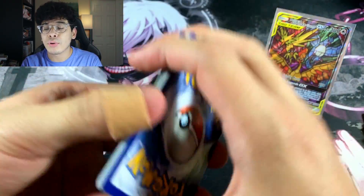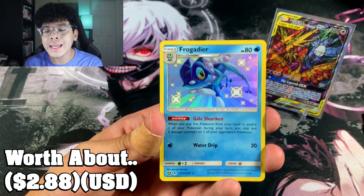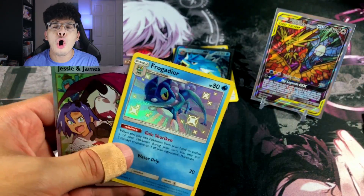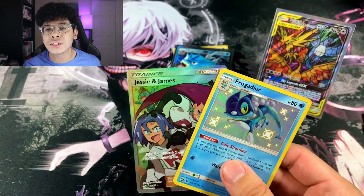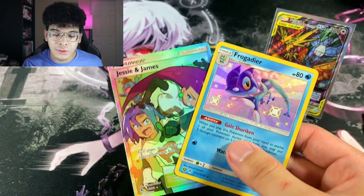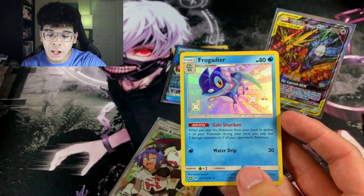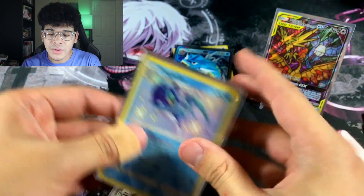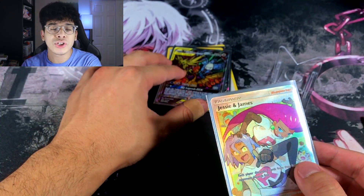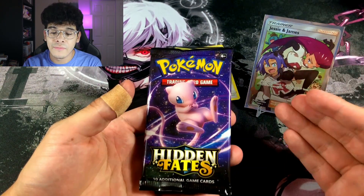Fourth pack: Ekans, Charmander, and Bill's Analysis. As far as Shinies and Shiny GX cards go, we do need quite a few of those, but we've been pulling decent Shinies left and right. I prefer the pin collections out of every single Hidden Fates product. Fifth pack: Eevee, Charmander, Psyduck, and the Frogadier Shiny — one we haven't pulled yet, a very nice piece. Followed by a Double Banger — the Full Art Jesse and James! That is insane. Double Bangers all day when it comes to Hidden Fates. We're putting Jesse and James as the star of the show.